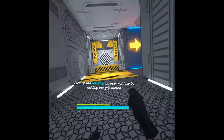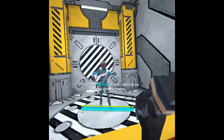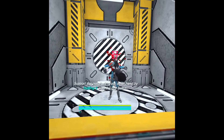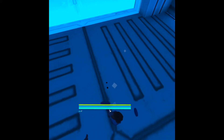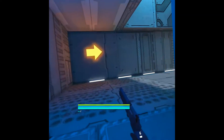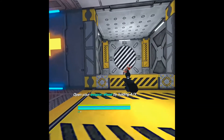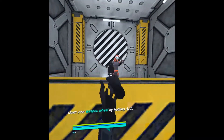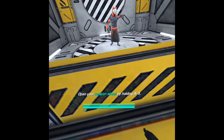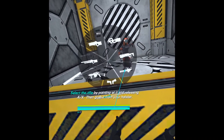Oh, gotta move faster. Go up to whatever on your right hip. Oh, I have a safety. That's cool. Alright, let's go to the next area. Oh frick. Open your weapon by holding A or X — whoa, I'm pointing at it and releasing A or X. Whoa!